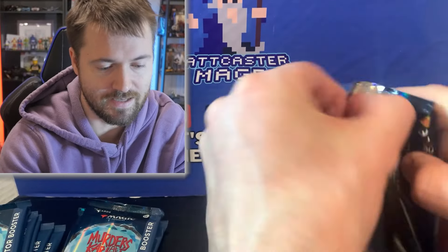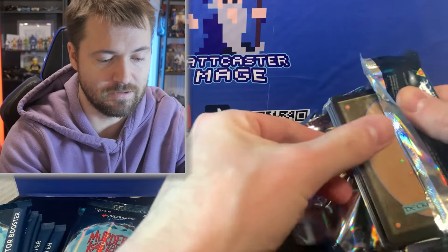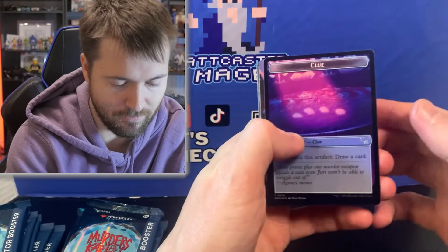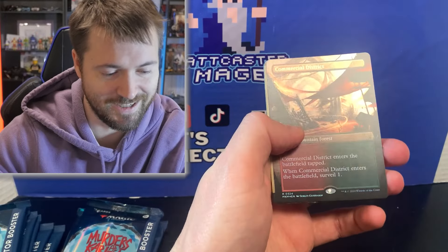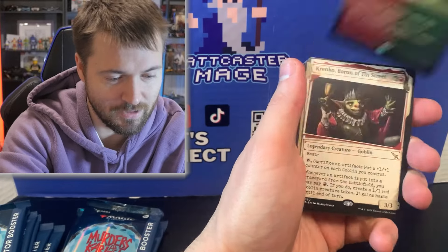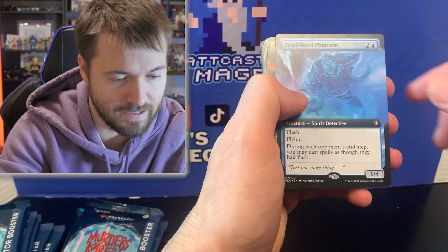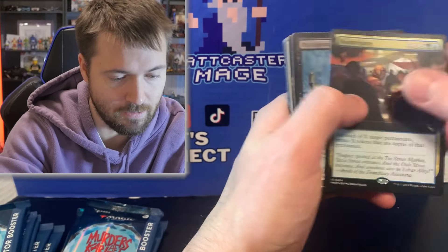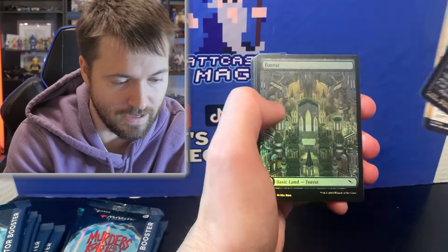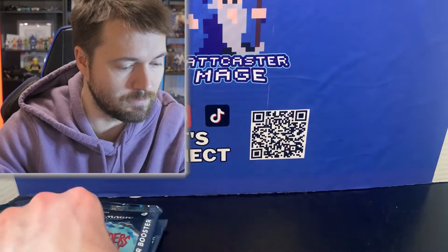First collector booster pack. Let's see how difficult these packs are. A lot easier to open now — some of them were really difficult from previous sets. We have a clue token. Right away, we got a surveil land: Commercial District. Very, very cool. And we get Krenko, Baron of Tin Street. Final Word Phantom. Then we get Doppelgang as well with an Outrageous Robbery. Holy crap. The amount of rares in that pack was pretty outrageous.